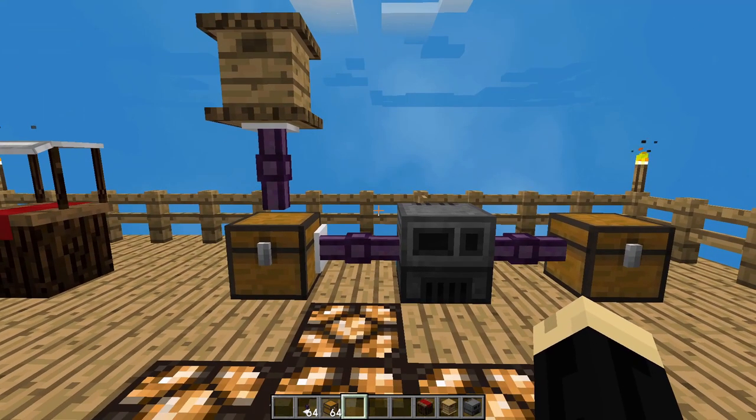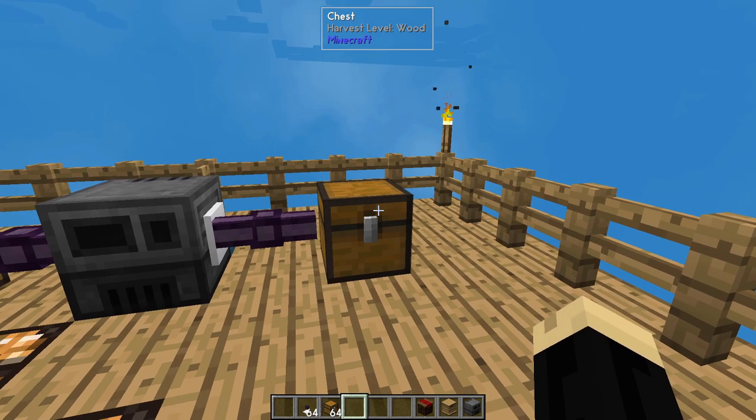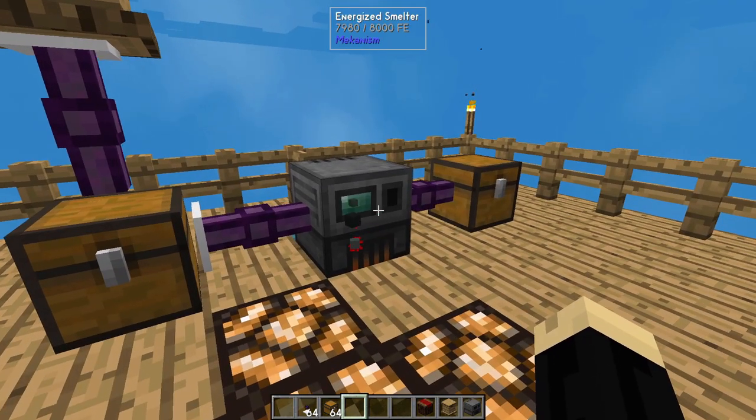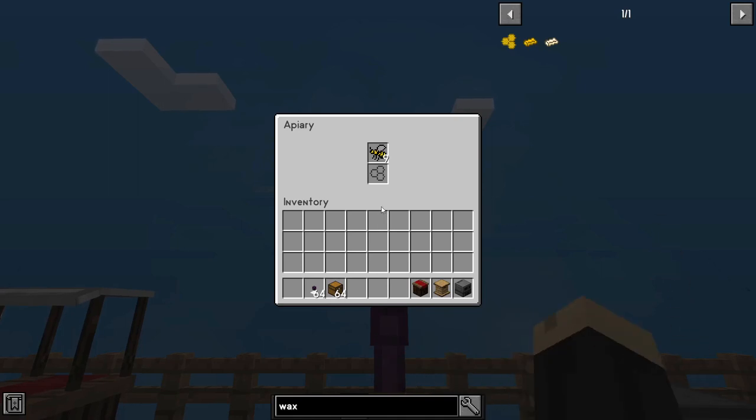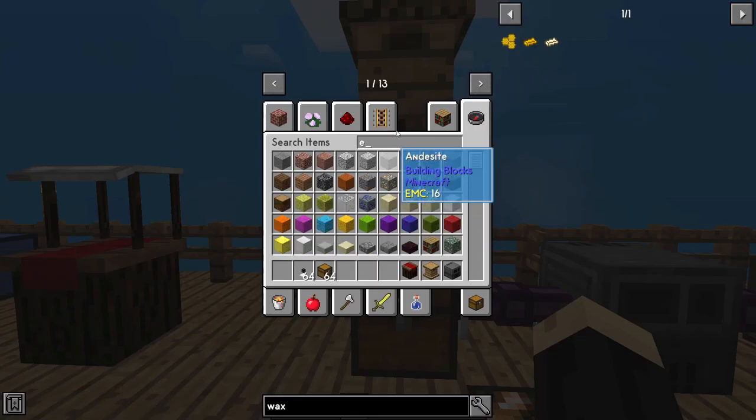Again, a very easy setup to automate. Your exit can go into any type of storage you like — a filing cabinet, wirelessly to another chest, into a simple storage, a crate, or an AE system. Once this is set up, as long as your smeltery has power, this will continue to make beeswax forever. It will never run out. And as you can see, we bought eight bees and now there's nine — because every cycle you're just going to create more bees until it gets up to 64. If you can only afford a few at first, that's fine; they will eventually fill up to 64, and when that happens it will make the honeycomb even faster.